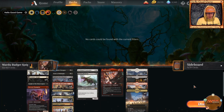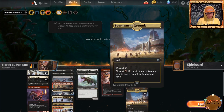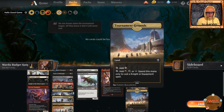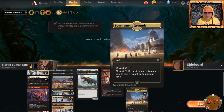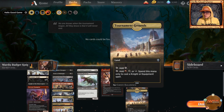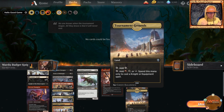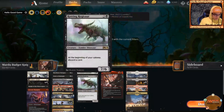Before we start, I just want to say how friendly Knights is to play as a free-to-play player because of Tormenting Grounds — you can add a mountain, plains, or swamp to cast equipment or knight spells. That really just smooths things over so much. This is an amazing card, so play Knight decks right now if you're a free-to-play player.